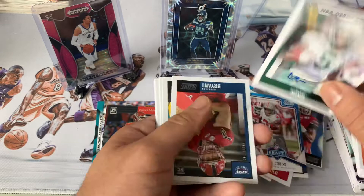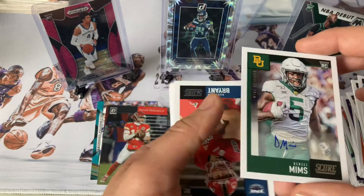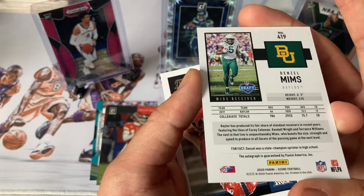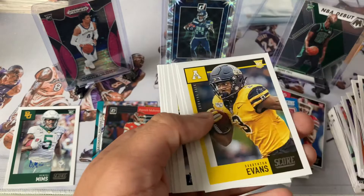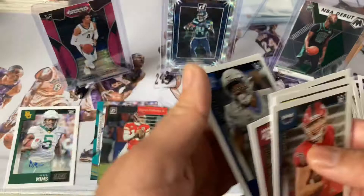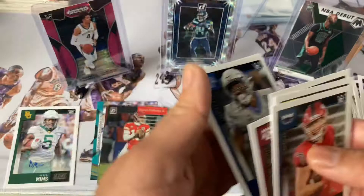Oh — AUTO! Denzel Mims, rookie. I'd be lying if I said I knew who drafted him. Nonetheless, it's an auto — only one out of the pack though. Bryant Evans, Eason, Rogers rookies, Taylor Jr., Morgan Weaver, a few more rookies. So nothing crazy crazy.